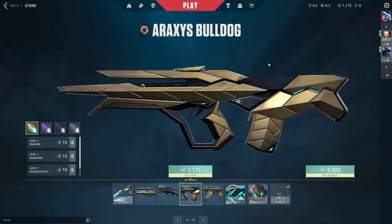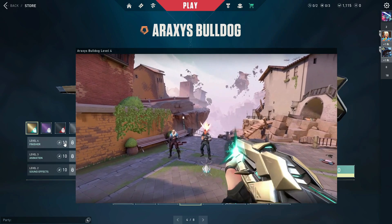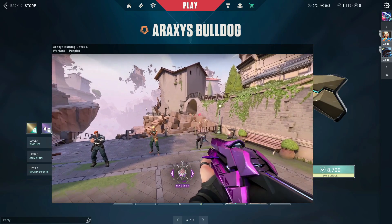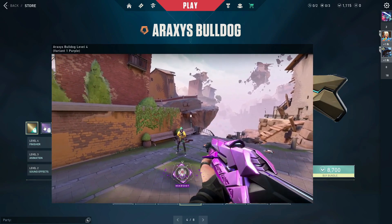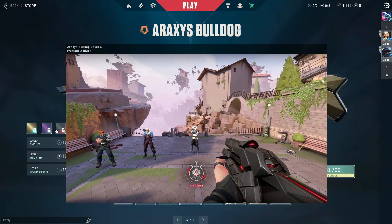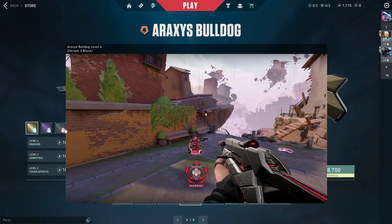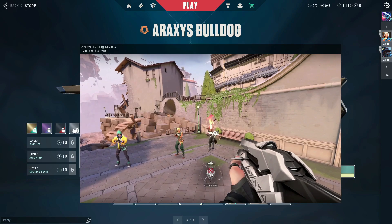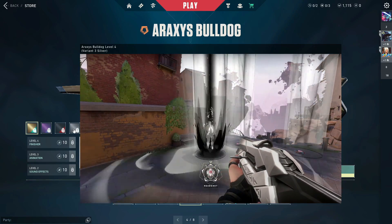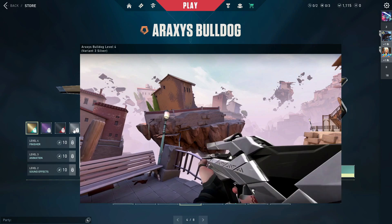We also have a Bulldog — this is probably one of the sicker looking Bulldogs in the game because some Bulldogs kind of look funky. I kind of like a Bulldog built like this. You have the original, the purple one — that kill sound whenever you kill somebody is so good. Very little amounts of red on it, which I'm kind of a fan of — it's a nice balance. Then the silver one, which also looks good. I'm not a huge Bulldog person but every now and then I end up buying one. These all look sick.